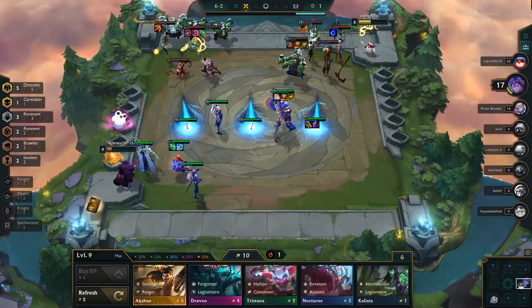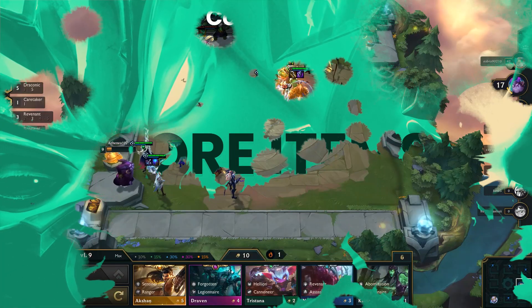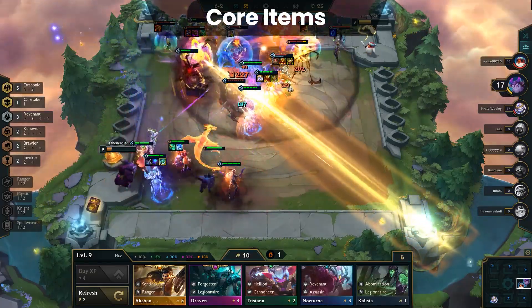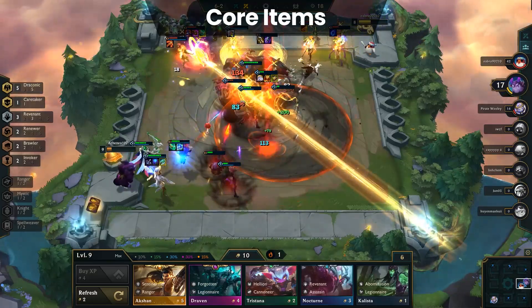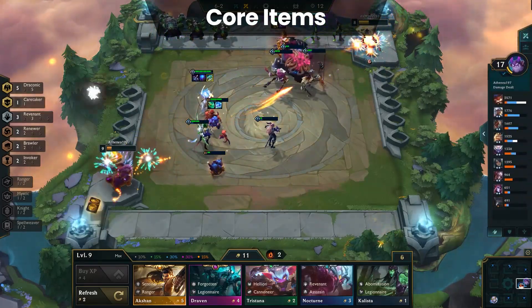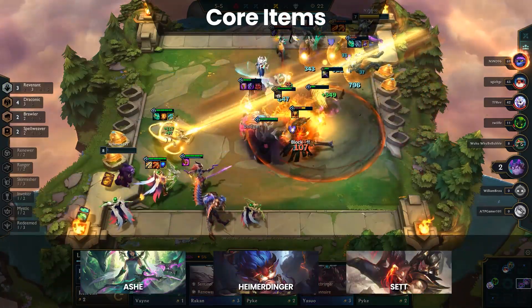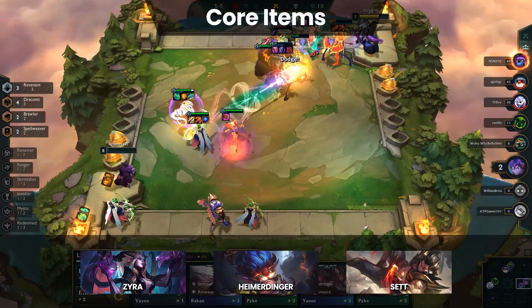Let's move on to the actual composition by first considering the core items for Draconic. Draconic is rather unique in that there are multiple potential carries available, while also being a base synergy for other compositions like Abomination or Ranger. There's no definitive way to run Draconic, as it mostly comes down to early game timings and luck. That said, there are three potential carries: Ash, Heimerdinger, and Sett. Zyra is also a viable option, but generally is used as an item holder for Heimerdinger.